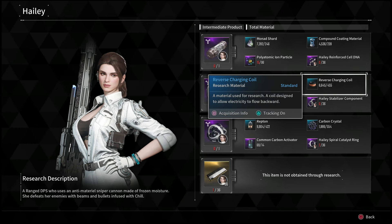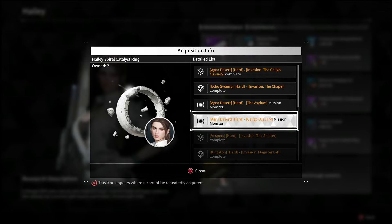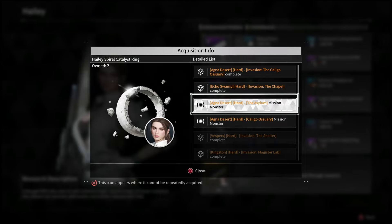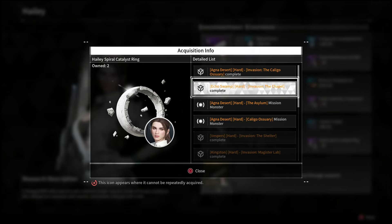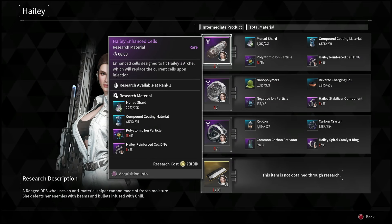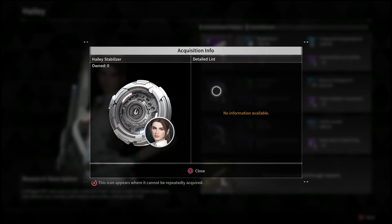If you bring up the acquisition info, it'll tell you that you can get these parts from mission monsters as well. I went into these missions to test out how long this would take, to see if maybe you could just go into the mission and back out to farm it like you would with some other parts. However, this part only drops at the very end of these missions, so it can take up to 10 minutes each time you want to get just one of these pieces, and you will need over 30 of them to craft her.